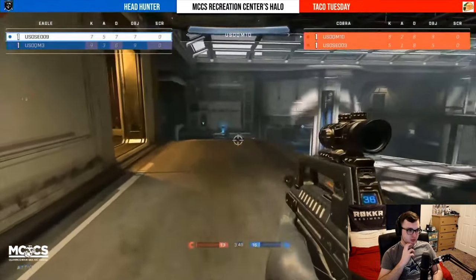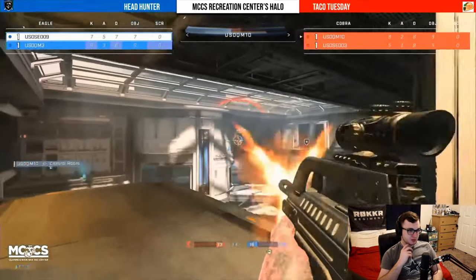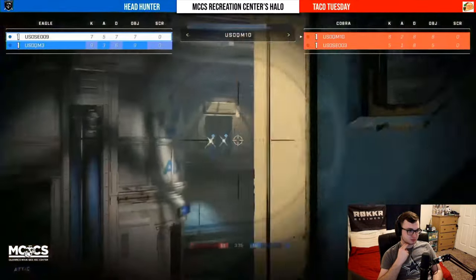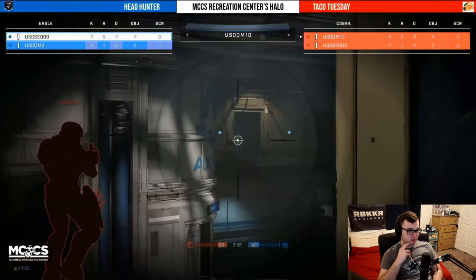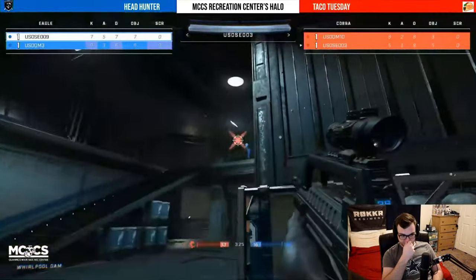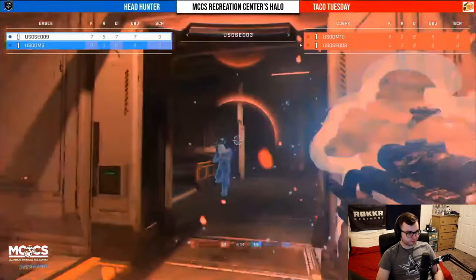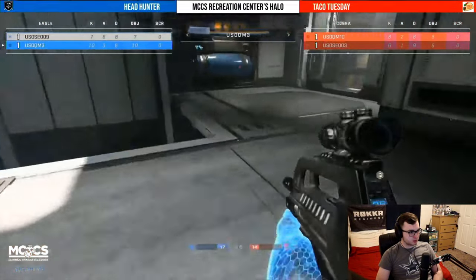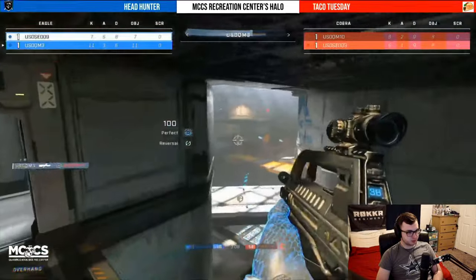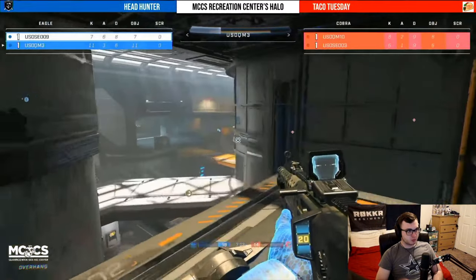What is going on with the needler today? The players are feeling like the needler is A1 the way they're picking it up and trying to use it — maybe some new meta coming out. Either way we've got ourselves a three-kill game — Taco Tuesday trying to come back, down five, bringing it back slowly. If they can win this exchange right here they might be able to get right back into it. Grapple play to get the flank behind these already weak players — they get the early trade. A hunter landing all the BR shots — and that's Headhunter going up by four.